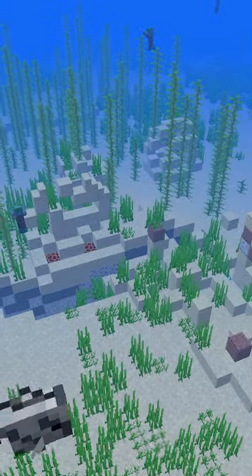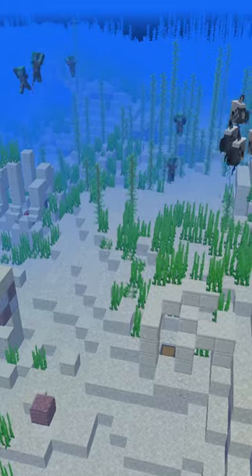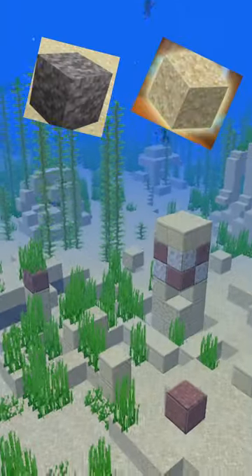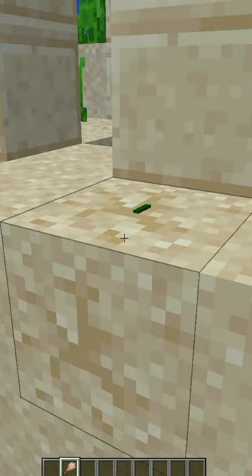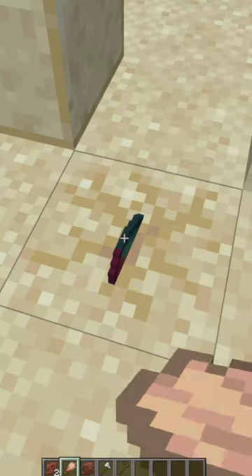Then you will want to locate an underwater ocean ruin. You'll be looking for suspicious sand or suspicious grass, which looks just like this. Next, take your brush and brush the sand, and after a little luck you'll get one of these sniffer eggs.